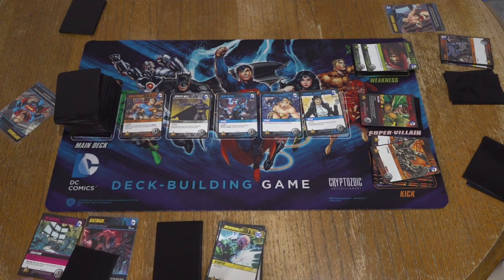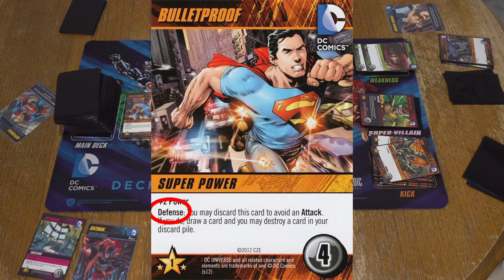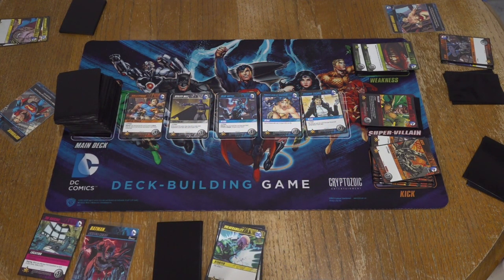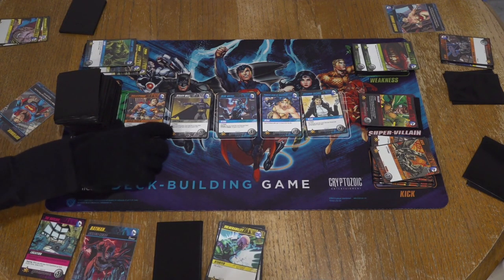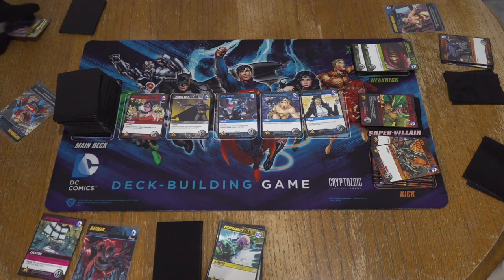Bulletproof — it's a defense. So when it comes to attacks, you can use a defense to pretty much just cancel out the attack. And usually they have some good benefits. Bulletproof allows you to destroy a card in your discard pile. So that is four — that's exactly right.